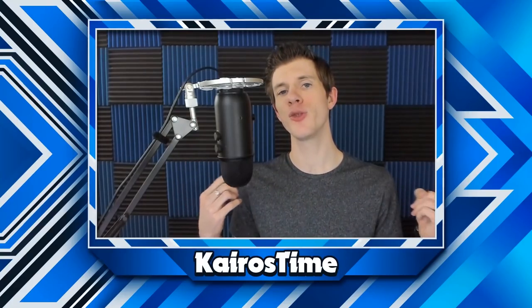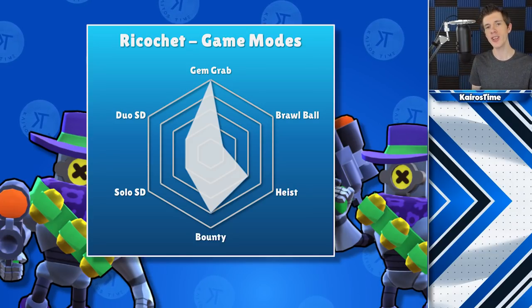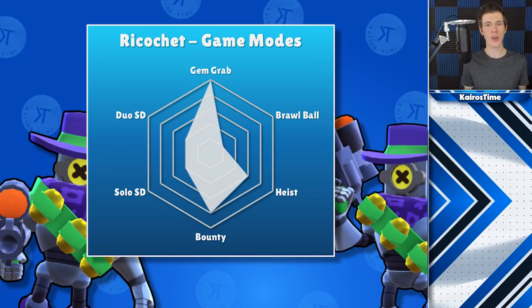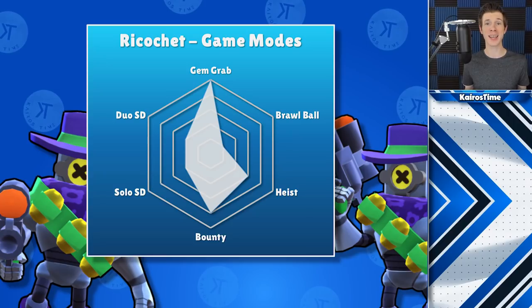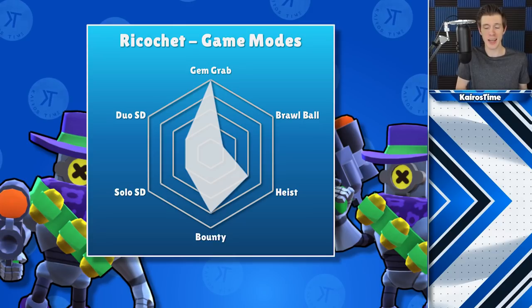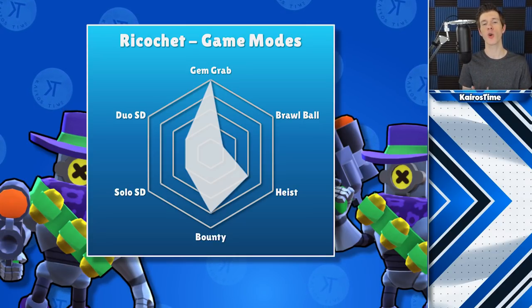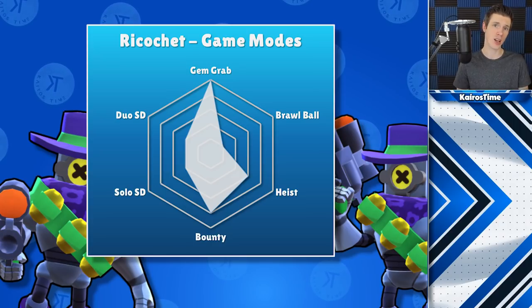Now for the best modes and maps. Ricochet is highly map specific — even though gem grab is his best mode, he shouldn't be played on all gem grab maps. Similarly, while showdown isn't ideal, some maps there can work. It all comes down to how many walls there are and whether good corridors exist for bouncing shots.